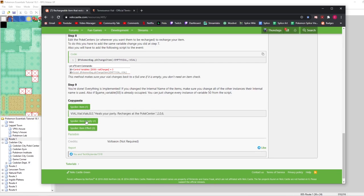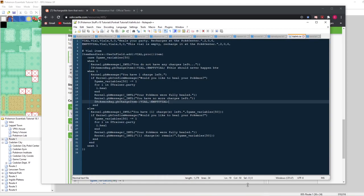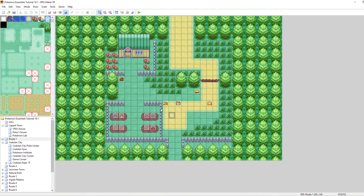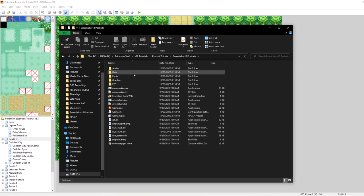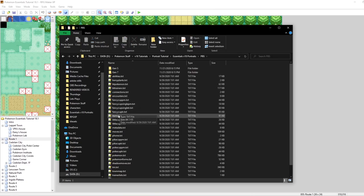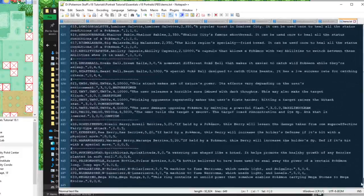This is all based off of the script code here at the bottom of the tutorial. I've just gone and put them in a text document. Now what we're going to do is go and add all of them to our game. First and foremost, let's add the vial as an item in our game. To add the vial to our game, first what we need to do is go into our games folder, then go into PBS items.txt.